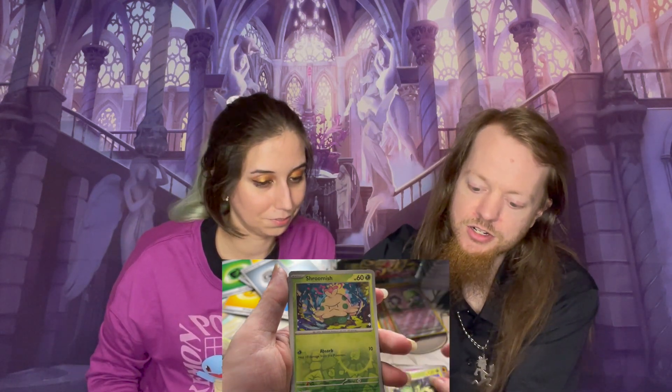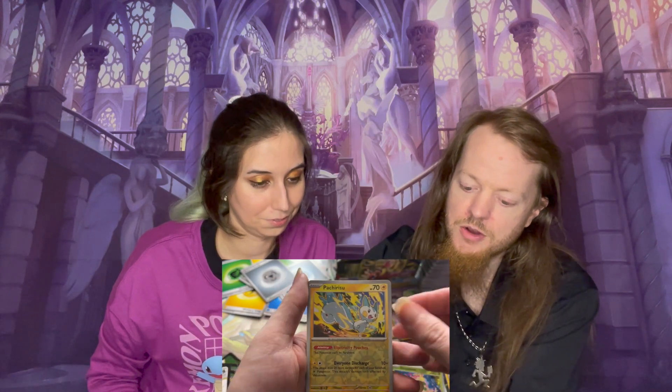On to another pack. I feel like we've been here before — what's in it, Clay? Electric. And we've got a Starly, a Tarountula, a Wattrel, a Croagunk, Espathra, Arvin, Cacturn, Reverse Holo Shroomish, Reverse Holo Pachirisu, and a Reverse Holo Professor's Research — oh, regular Holo Professor's Research.